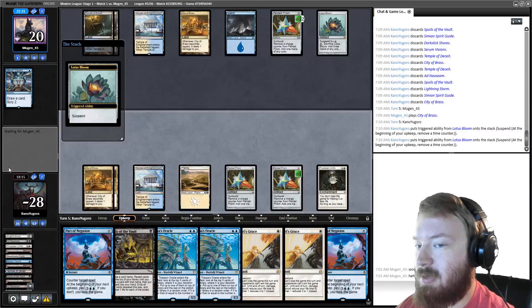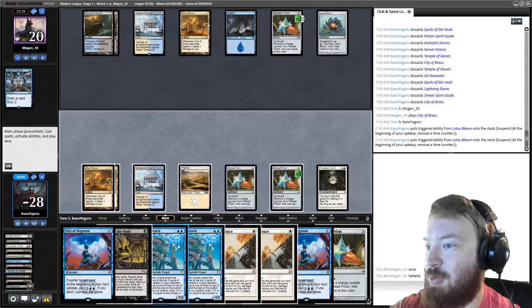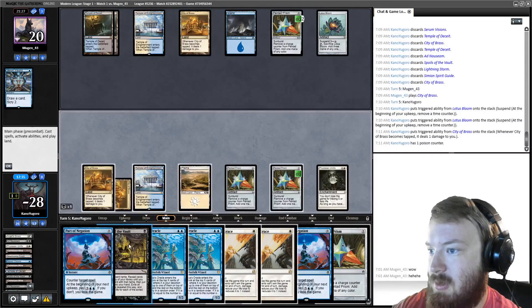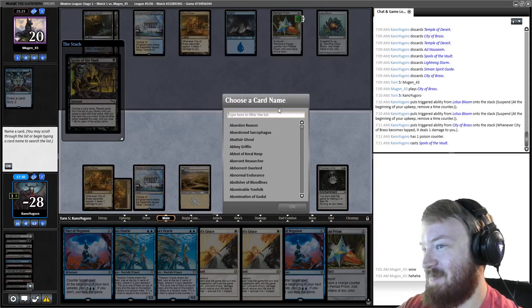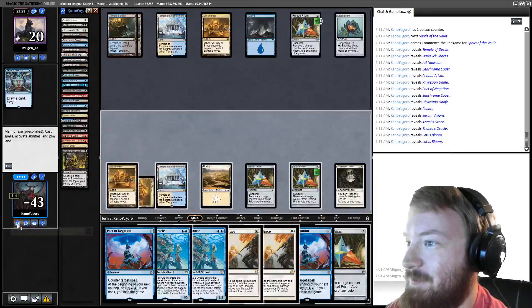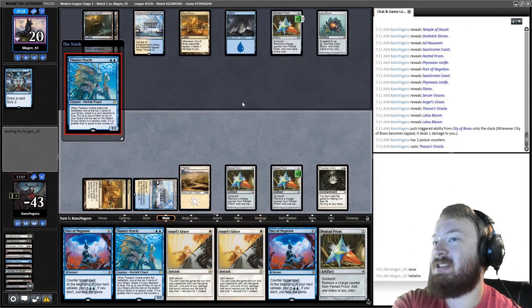I'm going to activate City of Brass and cast Spoils of the Vault. When you combo win with Ad Nauseam, you can name 'Commence the End Game' — a card that isn't in your deck — to exile your library. We've exiled the rest of our deck, so now Blue Blue passes to Thassa's Oracle. If my opponent has Angel's Grace, they'll cast it now... and yes, they do. Opponent cannot lose the game, which means we cannot win. We pass the turn.